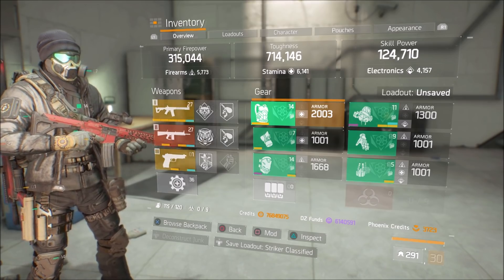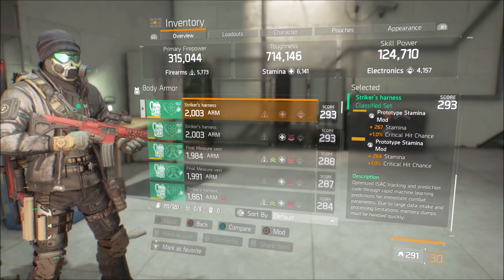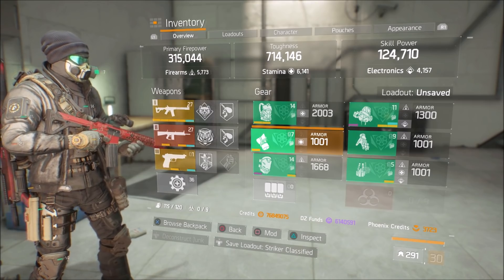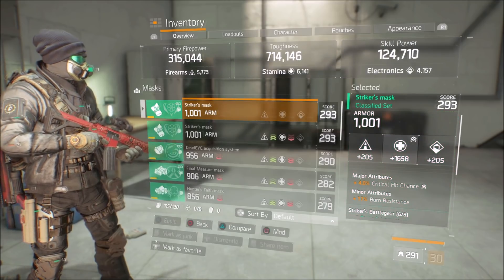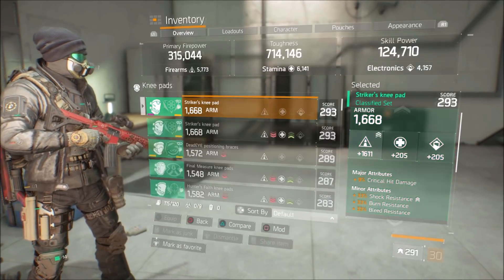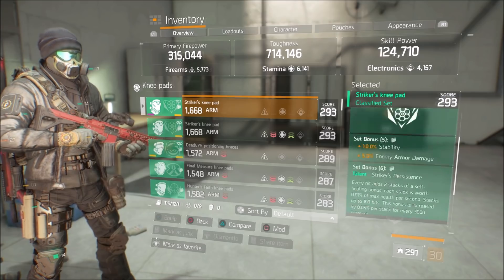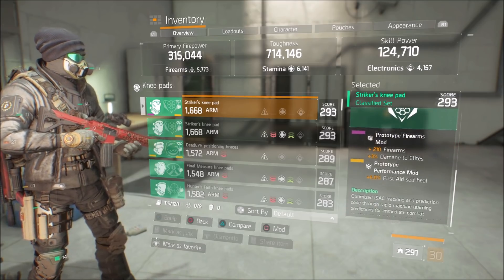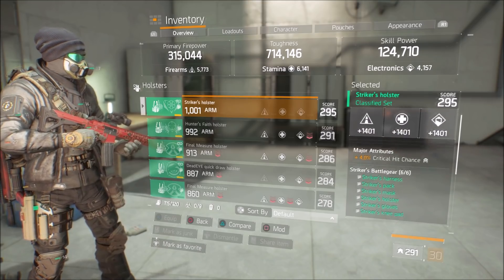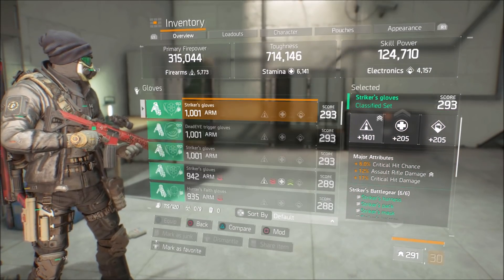The chest piece has stamina with health, exotic damage resilience, and ammo capacity, and I have two stamina with crit chance mods on there. The mask is rolled for stamina with crit chance and burn resistance, with a stamina crit chance mod. The knee pads are rolled for firearms with crit damage, shock, burn, and bleed — perfect knee pads. They have a firearms with three percent damage to elites and a six percent first aid self-heal. The holster is rolled for crit chance with 1401s across the board and a six percent first aid self-heal.